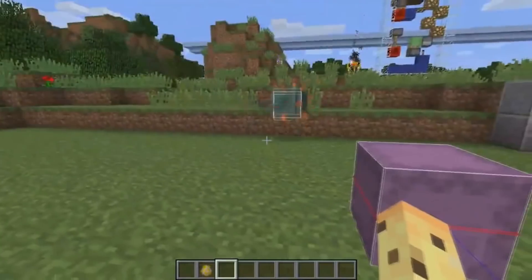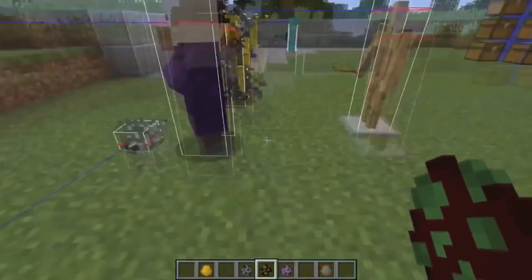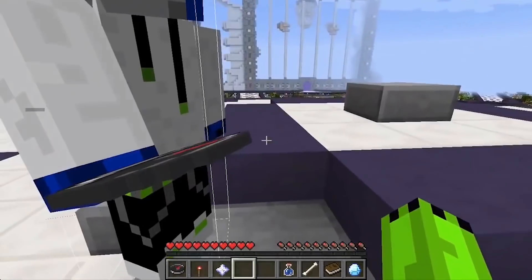Along with the surrounding box, the Hitbox Command also showcases a thin blue line which represents exactly where the character is looking at any given moment. When you're on a server, the Hitbox Command can also be activated to help you hunt down players more easily and reveal anyone using camouflage skins.